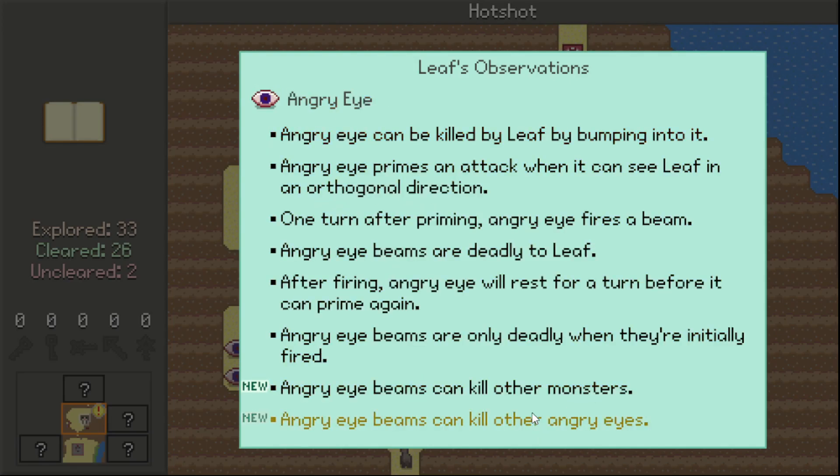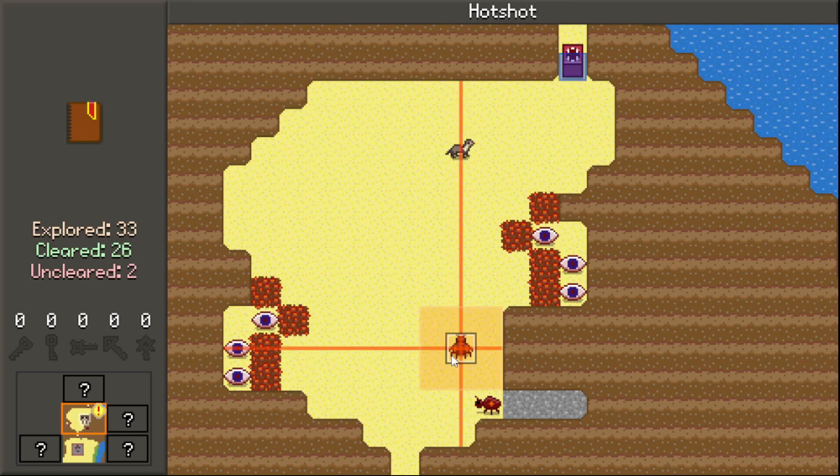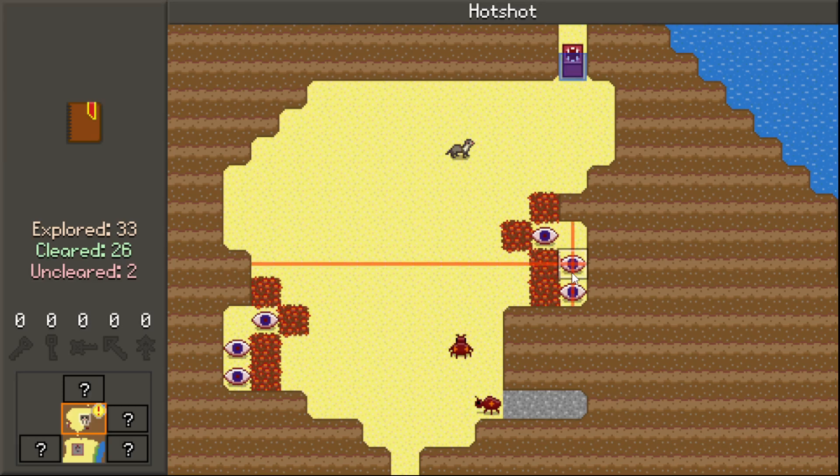Angry Eye beams can kill other monsters. Angry Eye beams can kill other Angry Eyes - they can kill most things in general. We have two bugs, kill all eyes. I believe I can't kill any of these eyes because they are hot coals which I will die if I stay on for more than a turn, so I have to use the bugs. Interestingly, if I walk past, won't the residue of the eye beams kill these bugs? I can stand far away and attract them, which is slightly better.